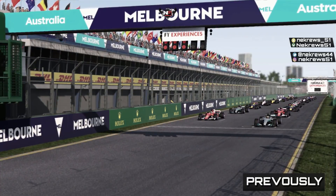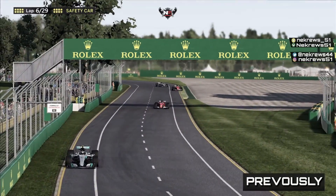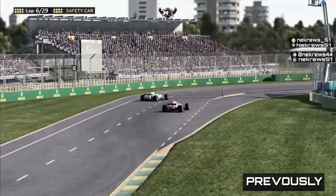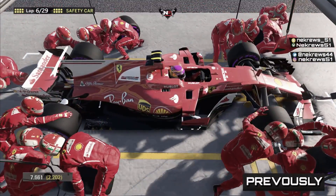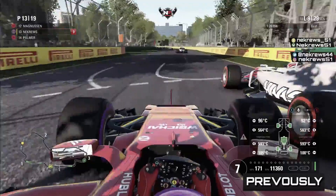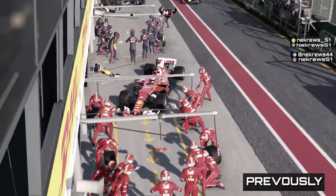Here we go to get this F1 2017 career mode underway with Ferrari. The lights are out and away we go. There's been a safety car on lap 6 - I don't know why it's not a VSC - and we've actually taken advantage of that. We could come out in a reasonable position here and possibly actually be leading this Grand Prix. Into the first corner we go, can we go around the outside? Yes we can - here we go on Kevin Magnussen. Surely not around the outside at this corner, and we've just done it. This is our chance to actually pull away now.